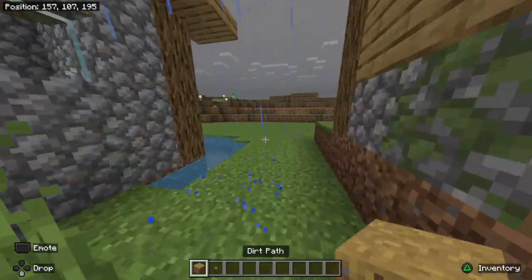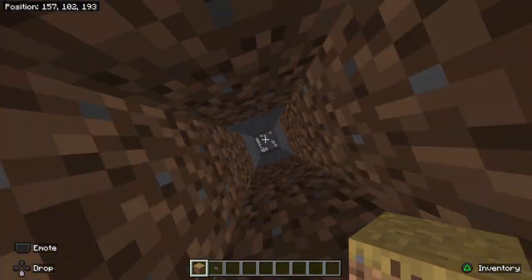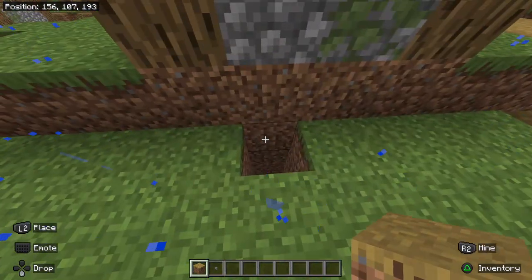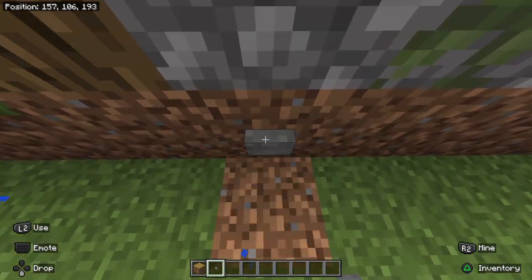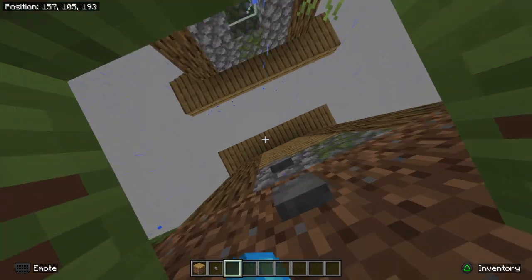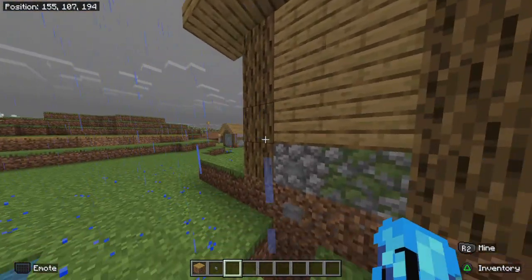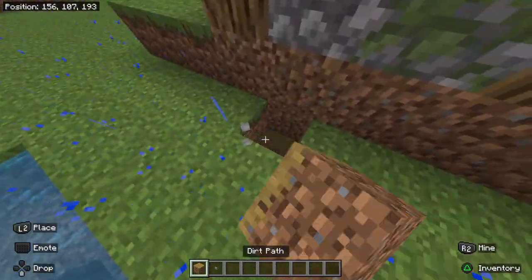Say you made a base like right here. You put a path block, you put a button up here and a button here, and you go through it. I'm not even joking — this works in survival. I'm not gonna test it because I'm gonna die, but it's a pretty cool glitch.